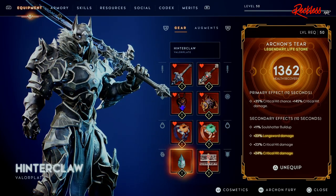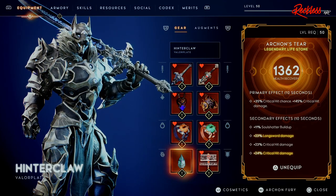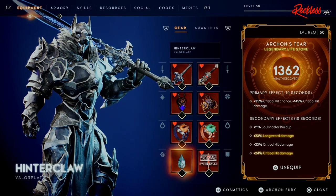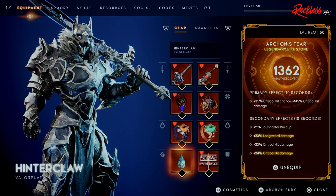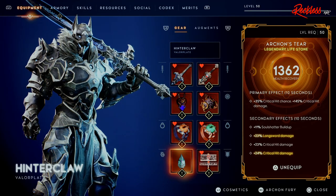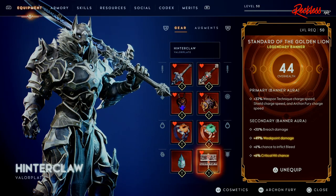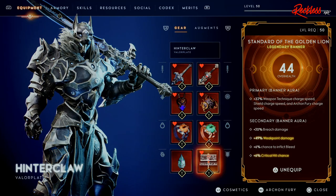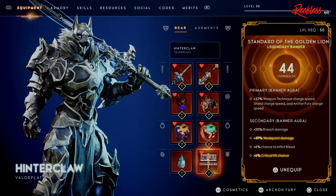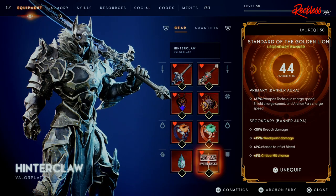Next we have the Archon's Tier Legendary Lifestone, which gives 1,362 health recovery. The primary effect lasts 10 seconds, during which I gain plus 35% critical hit chance and plus 145% critical hit damage. The secondary effects also last 10 seconds: plus 11% soul shatter buildup, plus 23% long sword damage, plus 23% and plus 24% critical hit damage. Last but not least, we have the banner — Standard of the Golden Lion. This is probably the only banner you want in the game unless you're playing a support role. It gives 44 over health, and the primary is: while in the banner aura, gain plus 32% weapon technique charge speed, shield charge speed, and Archon Fury charge speed.